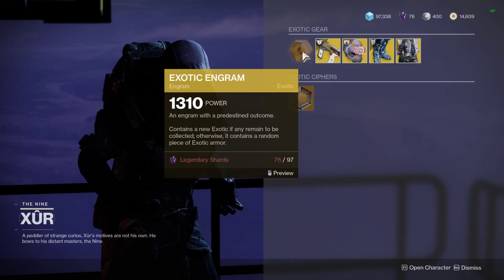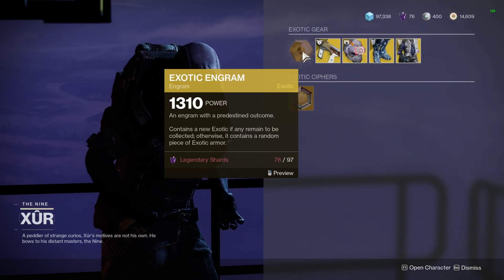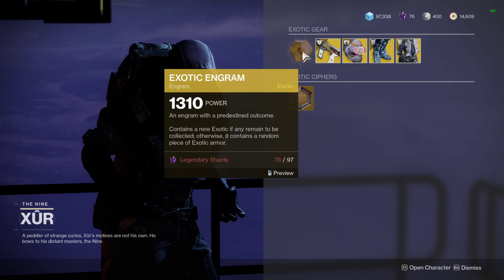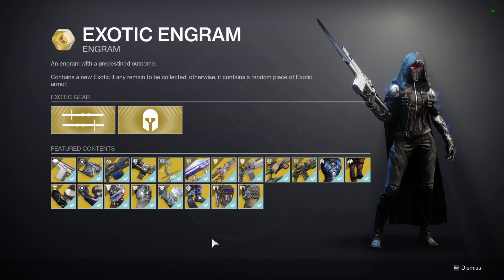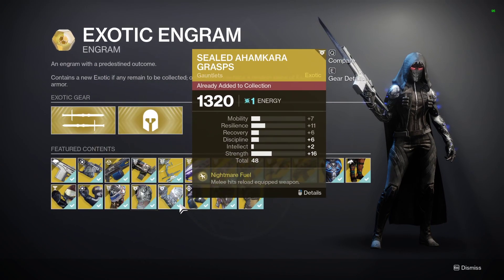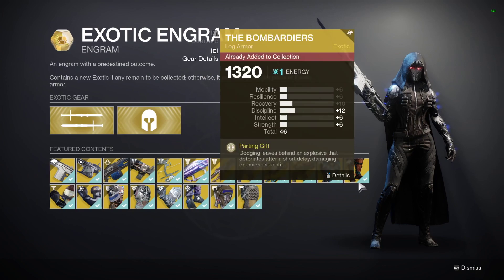We'll start off here as we always do. This contains a new exotic if any remain to be collected, otherwise it contains a random piece of exotic armor. If you're collecting higher stat rolls, they have a potential chance to drop higher than the collection stat, so definitely worth trying if you're looking for a higher stat roll on some exotic armor.